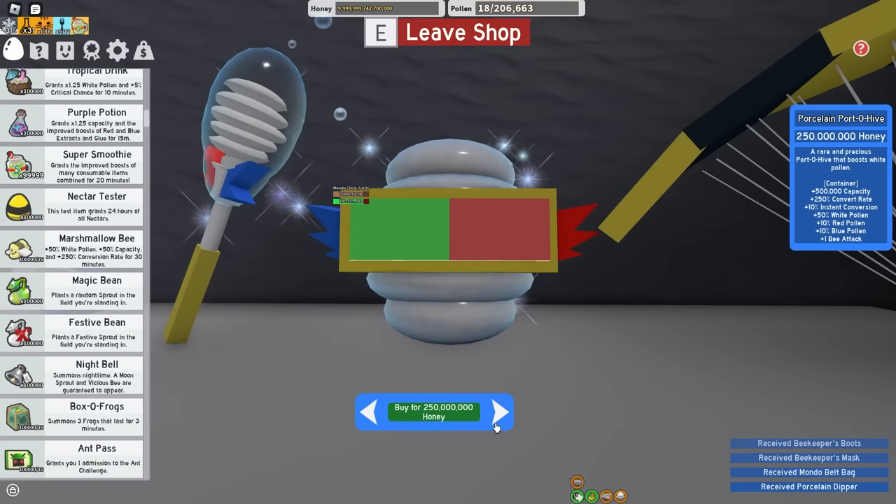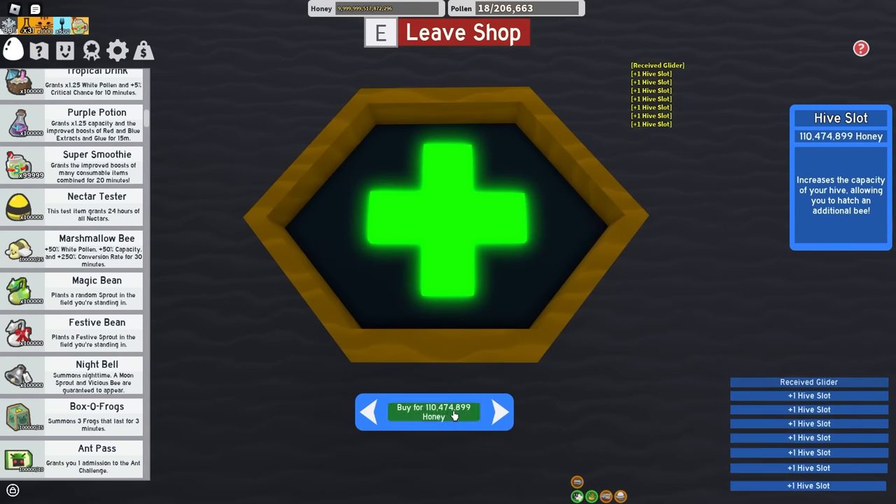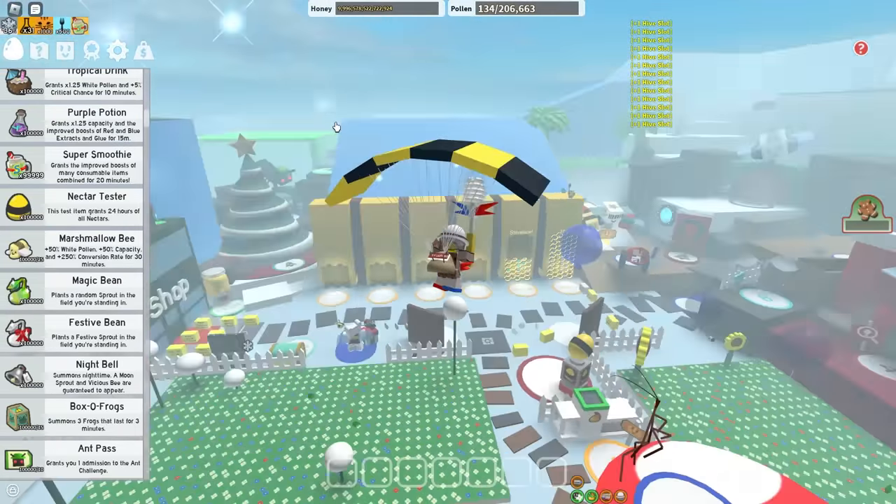I will not misclick on the porcelain portahive because we will not be using that. Now I can buy 25 more hive slots because that's what I need for 50 bees. I look so dripped out, it's insane.